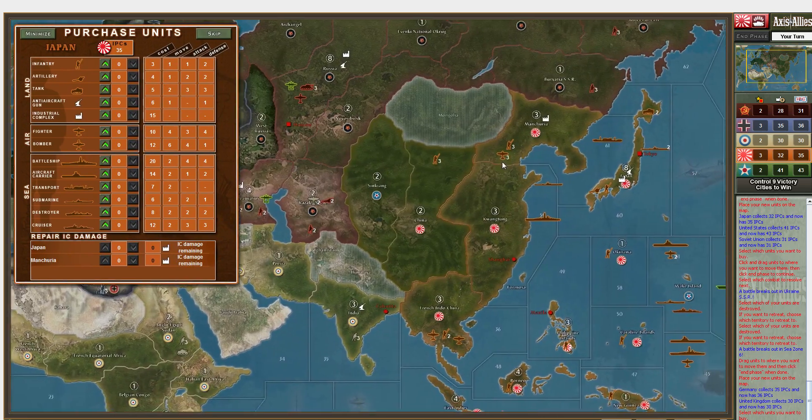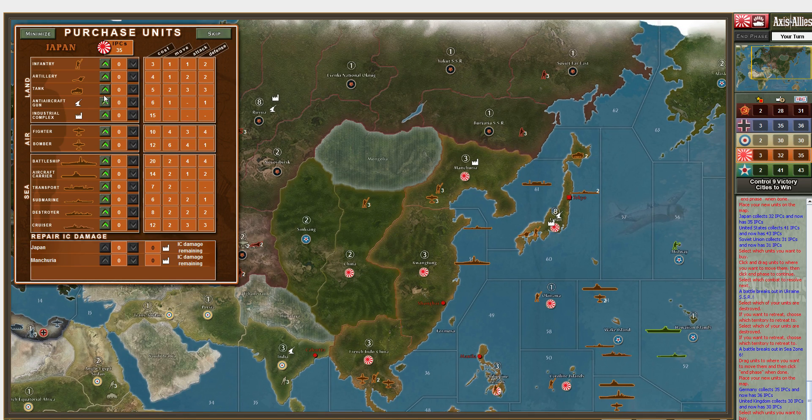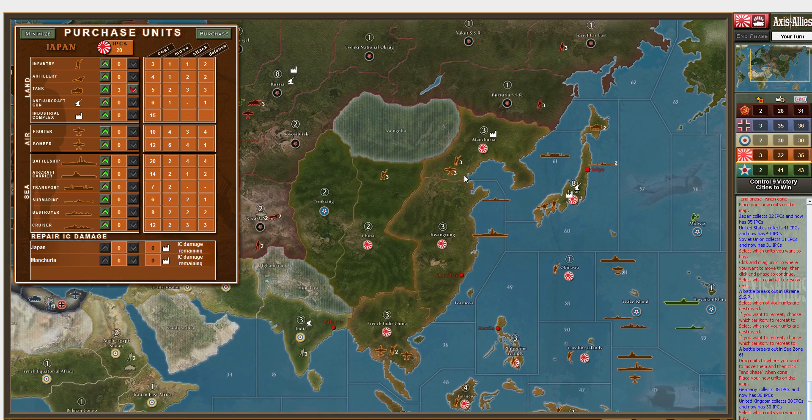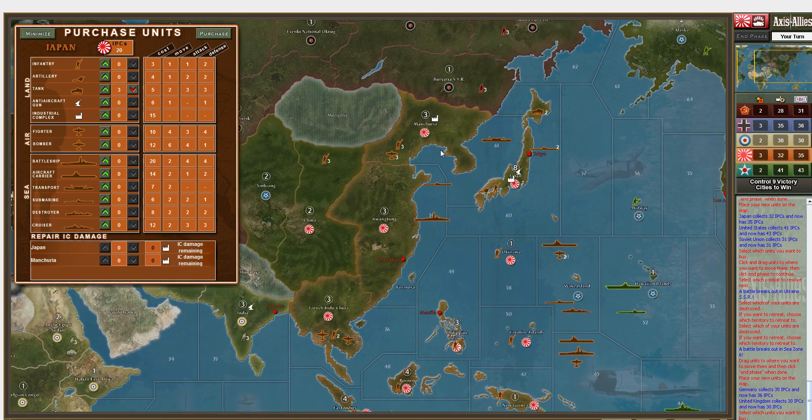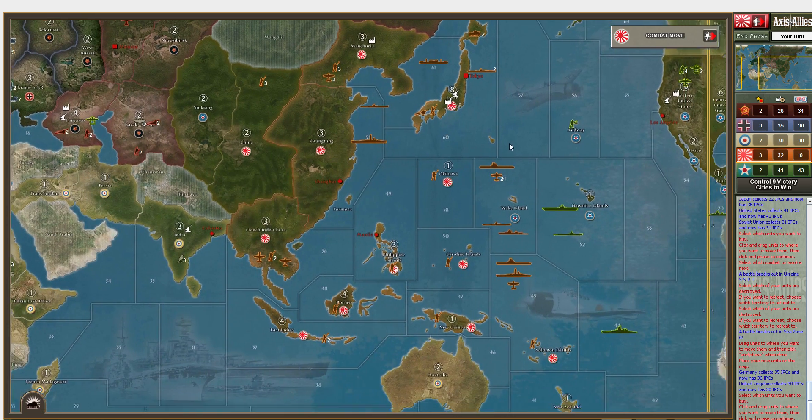Now we're in non-combat movement. The Soviets could push all the way up into Norway with their force, but I'm not going to do anything to let them think otherwise - I'll let them split this force if they choose to attack one way or the other. I think that's all we can really do at the moment. Next turn I'm going to want to buy another transport so I can try to pump units into Northern Africa.